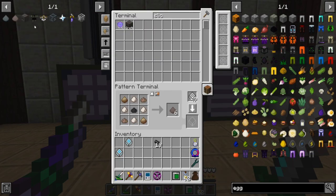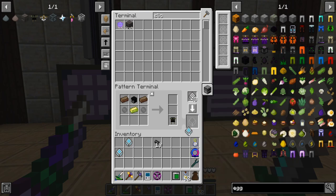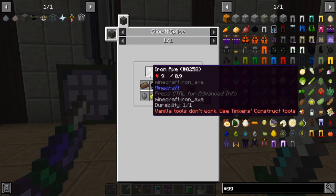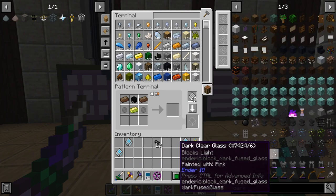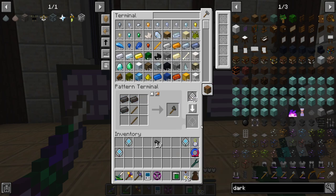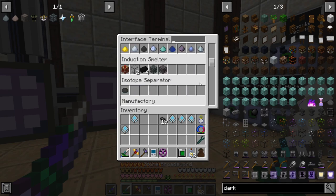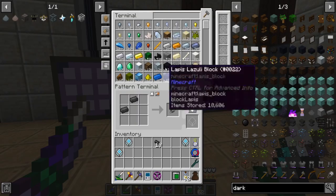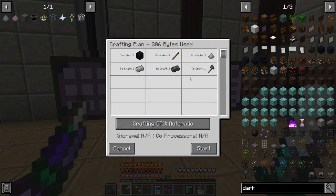Now we need a pattern for the slice and splice — it does work! Need two silicon — that'll work. We need an axe, so we'll make a dark axe for better durability. Vanilla tools don't have great durability, but dark at 2000 should be fine. Might as well make shears to accompany it. Craft that, and craft that, and slice.